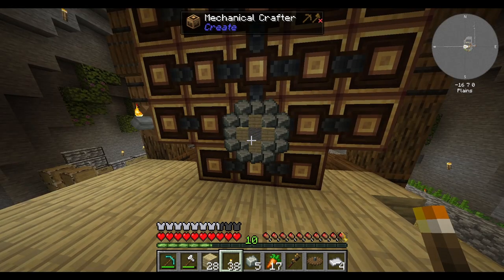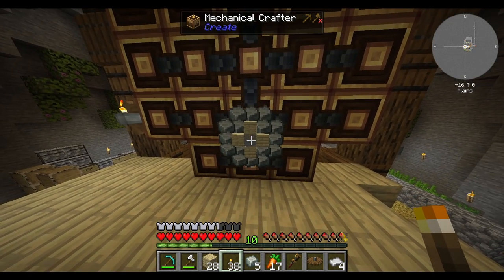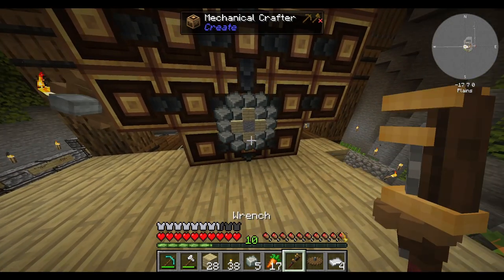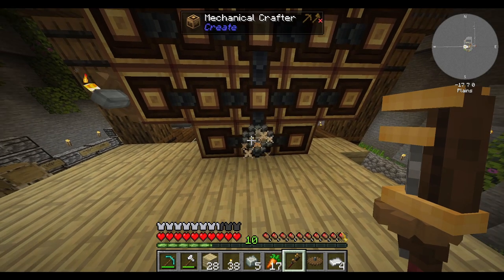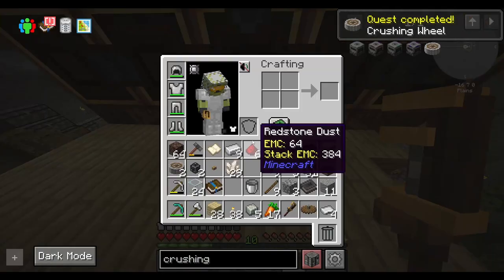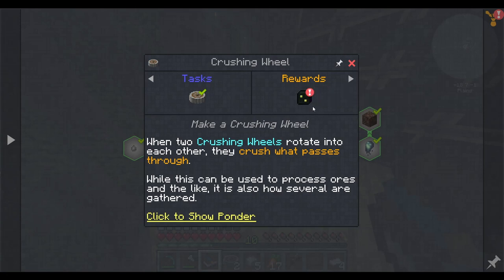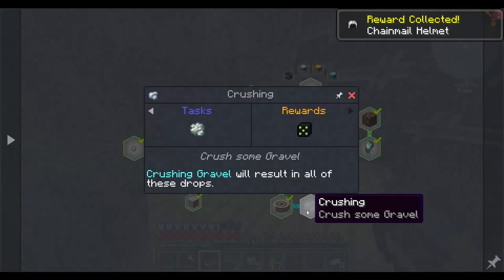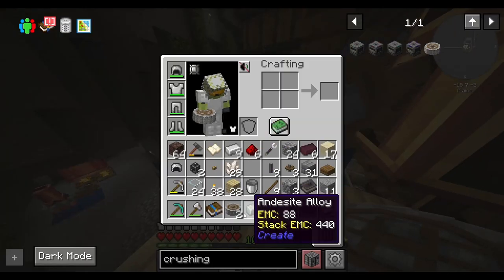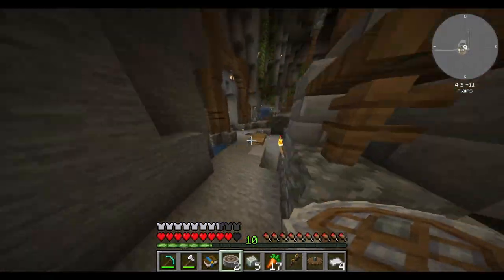Yay. Now, does it craft? I fixed it. Yay. And it makes two of them. Yay! That seems to be a big step. I got a chainmail helmet — sure. Okay, well next time I will set up the crushing wheel and crush some freaking nerds and some gravel.